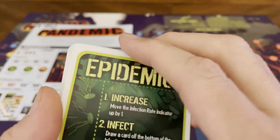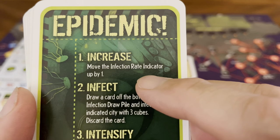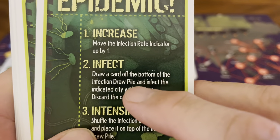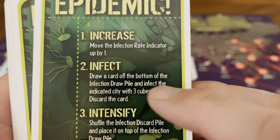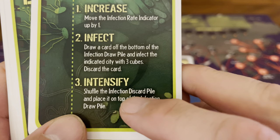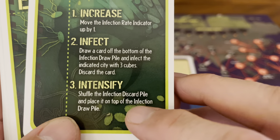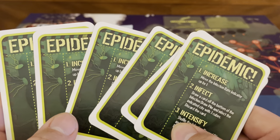Then you have your epidemic cards. There are three steps: Increase — move the infection rate indicator up by one; Infect — draw a card off the bottom of the infection draw pile and infect that city with three cubes, then discard the card; Intensify — shuffle the infection discard pile and place it on top of the infection draw pile. You get six of those cards.